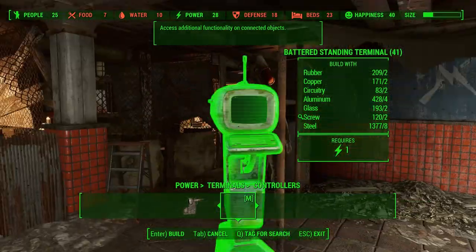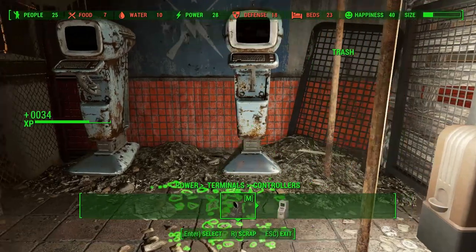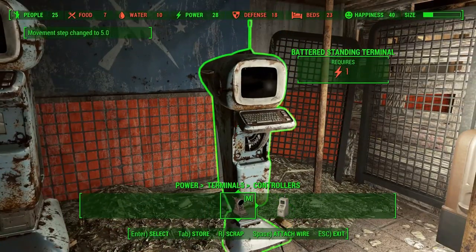With the poles in place, it's time to place the terminals. These terminals come with the Homemaker mod, which is available for both PC and Xbox.